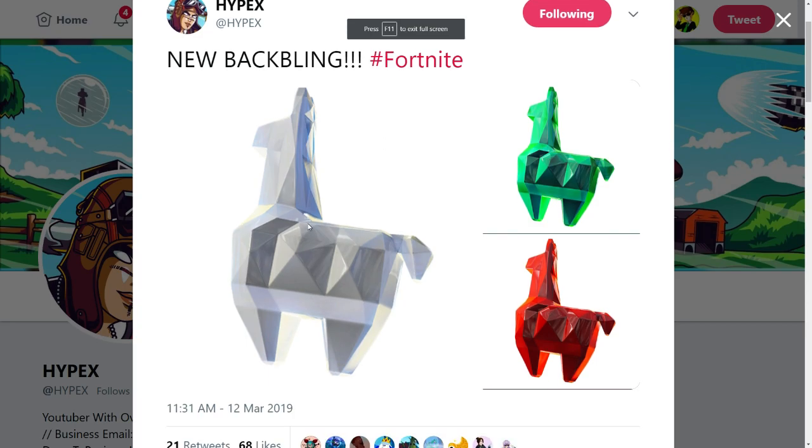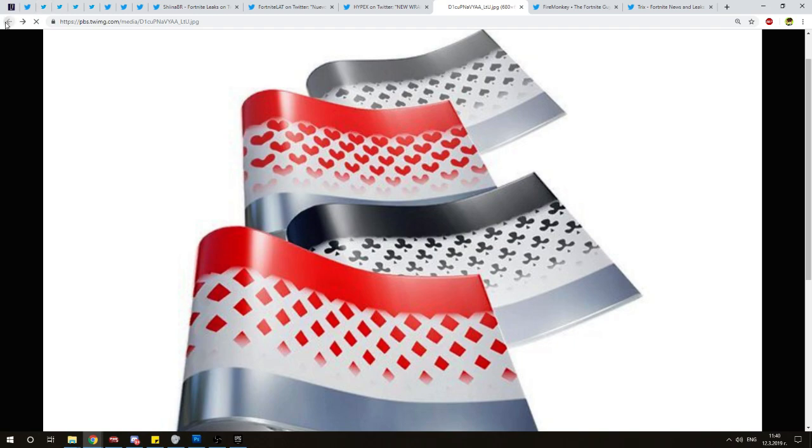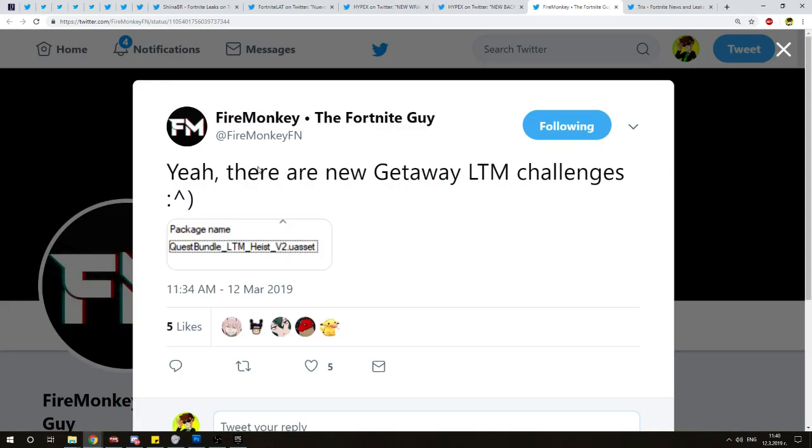We have three new back blings again leaked by Hyfex — these are really good. Also, Marionette Leaks posted on Twitter that a wrap is gonna be customizable — it's card-themed for the heist. The heist game mode is coming back with getaway challenges. We have the shapes of the cards — queen, hearts, and more — and you can customize the color and pattern. Pretty cool for a wrap.